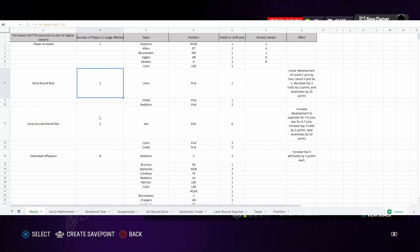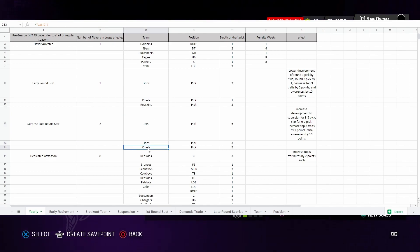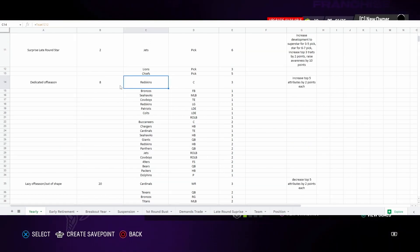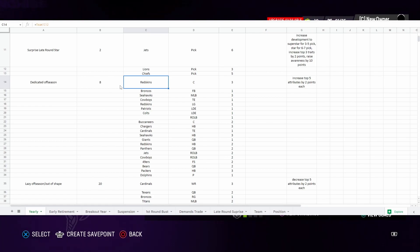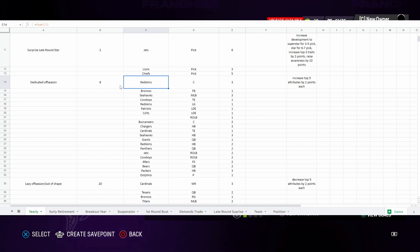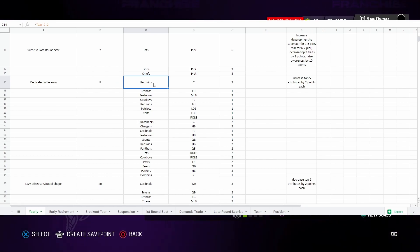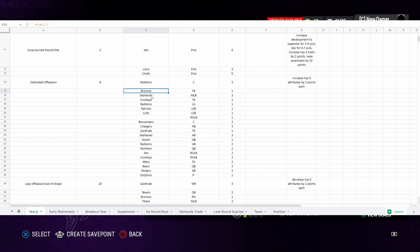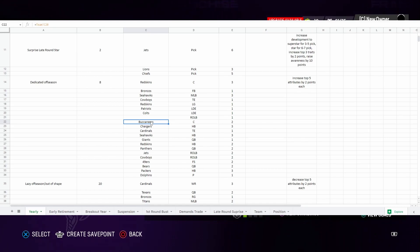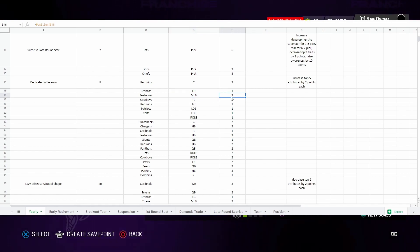Early round bust: there was one — it's the Lions' second-round pick, and it tells you exactly what to change on them. The number listed tells you how many events to do. For surprise late-round starter there's a two, meaning you do the Jets and the Lions but skip the Chiefs' player. For dedicated offseason there are a whole bunch — it can max out around 15, but you just do the first eight. You follow along: the Commanders, Broncos, Seahawks, Cowboys, Patriots, Colts, and Buccaneers.